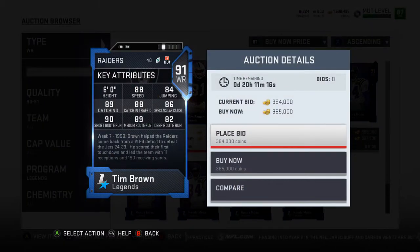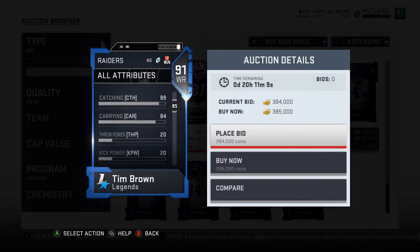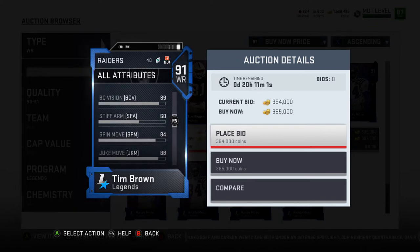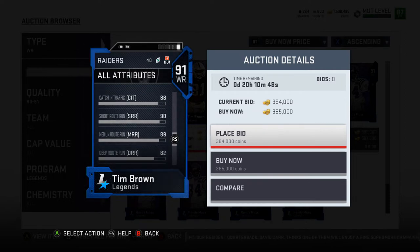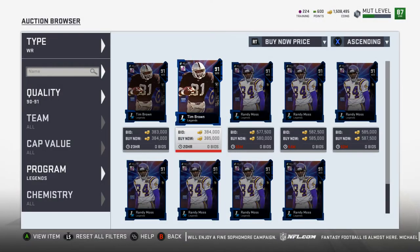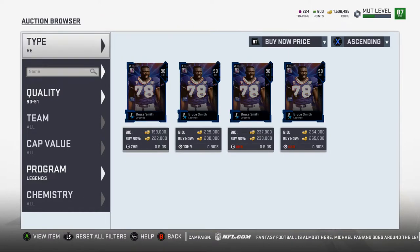Let's go over Tim Brown's stats: 88 speed, 91 agility, 90 acceleration, 91 awareness, 89 catching, 84 carry, 84 jumping, 90 kick return, 88 elusiveness, 89 ball carrier vision, 84 spin move, 88 juke move. He has good coverage stats — 82 man and 76 zone. 88 stamina, 86 spec catch, 88 catching in traffic, 90 short route running, 89 medium route running, only 82 deep route running. Probably best as a flex slot type player. Beat press 85. I had no interest in Tim Brown going in, but after seeing his stats I am super interested.